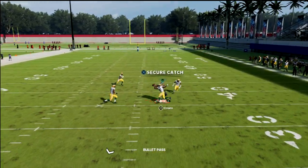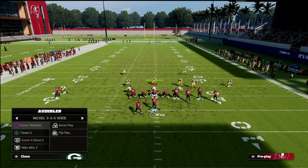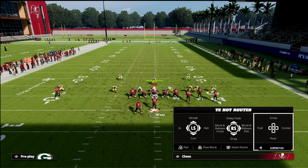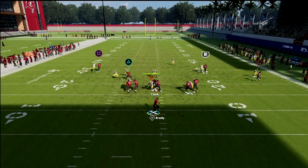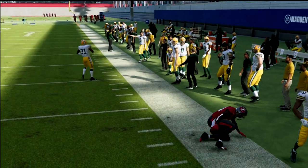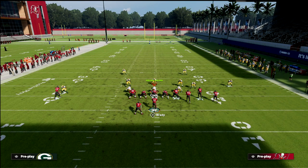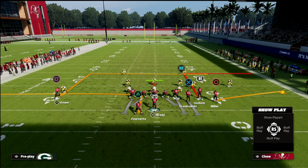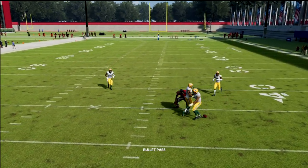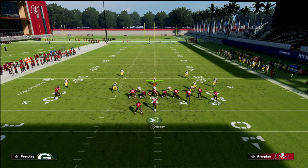Smart-routed outs and smart-routed ins are so good — that's what makes this play so effective. For a slightly better combo against the blitz, block the tight end and put Miller on a flat. Now you have a high-low on the right and a high-low on the left. Notice that dig gets into such a tight spot. You force your opponent to run Cover 2 to stop this, and then the whole field opens up.